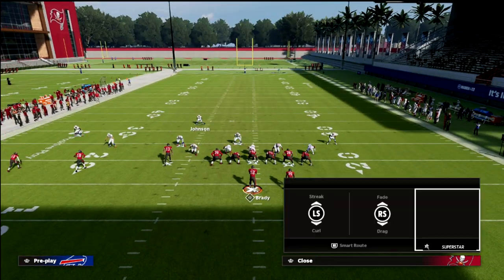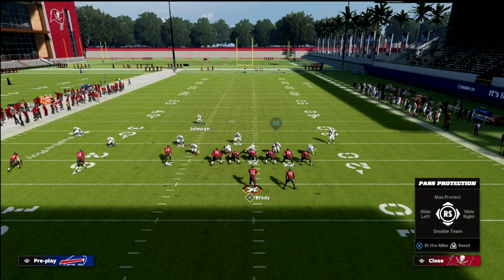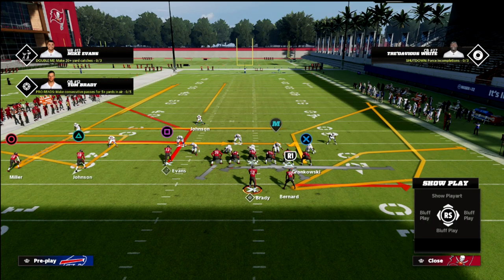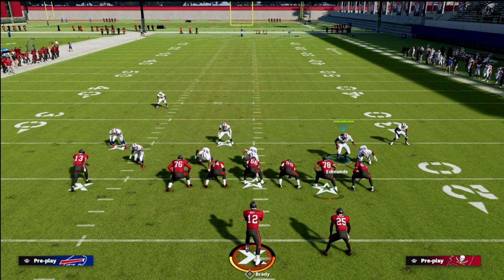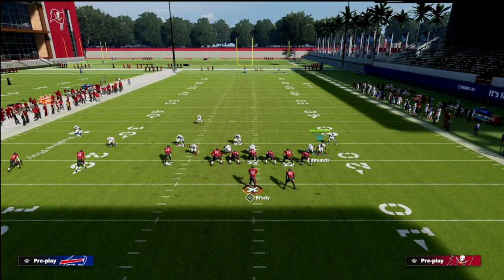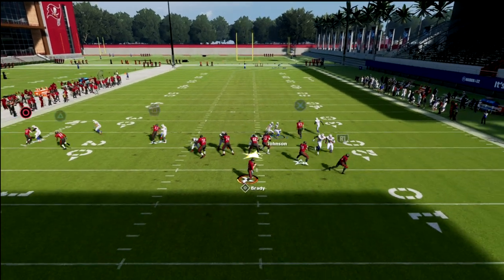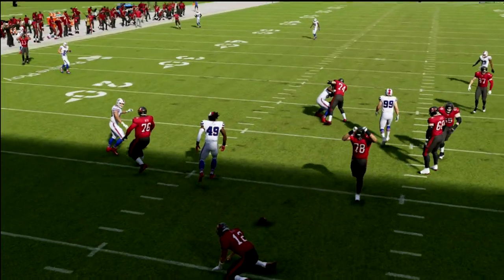Let's say they try to max protect with their tight end. We'll slide this edge player out and set QB contain — I like to show blitz more so for the coverage, not necessarily for the pressure. You'll still get super fast, super clean pressure off the edge, and as you can see it's very effective even against max protection.